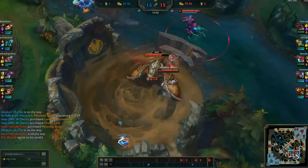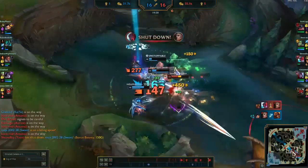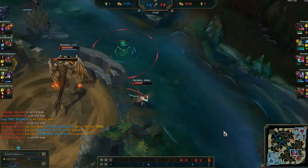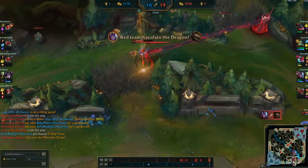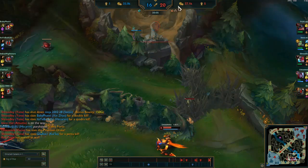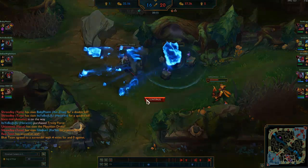I'm clearing vision on their team. Their jungler tries to come in to smite-steal the dragon, but he goes in a little too far. I'm really fed and deal AOE damage, so I clean up and pick up four kills — I get the penta kill. At this point they just forfeit: we have two dragons on them, four kills on them, a 5K gold lead, I'm 14 and 1, and our jungler is doing really well. They don't want to deal with us anymore.